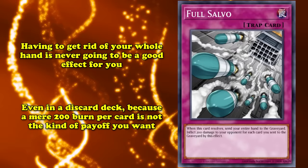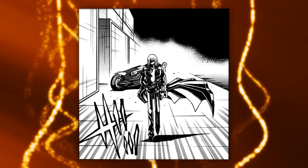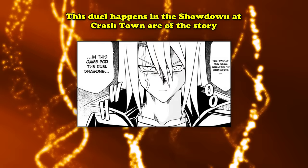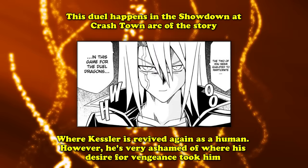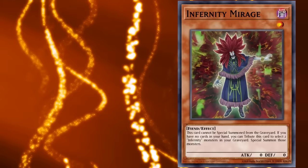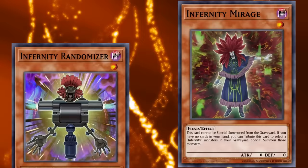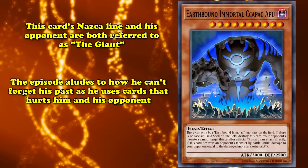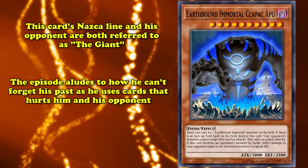You're not really getting anything for it. Fittingly, the duelist who used Full Salvo in the anime was Kaylin Kessler, the Infernity duelist, against some henchmen called only The Giant. This is significant because this duel occurs during the Crashtown Arc, which takes place after the defeat of the Darksigners, when Kaylin Kessler is revived again and this time fully human. Ashamed of the depths where his drive for vengeance sunk him, he flees both the main cast of Yu-Gi-Oh! 5Ds and himself, dueling in an old West-inspired town with self-destructive fervor. His Infernity monsters begin to cut in both directions with their explosive effects, with cards like Infernity Randomizer and the currently Duel Links-exclusive Infernity Doomslinger. When Kaylin was a Darksigner, his patron entity was Earthbound Immortal Kokupcapu, and his card's Nazca line was The Giant. When Kaylin is using cards like Full Salvo that harm both himself and his opponent against his specific henchman called The Giant, it's suggestive of his inability to escape his past — he's running from himself, but can't get away because The Giant is always there.